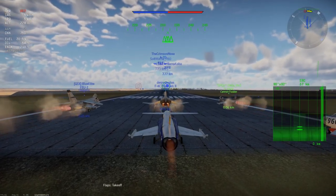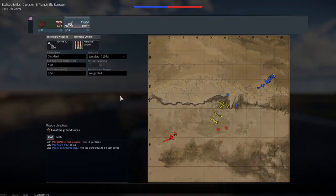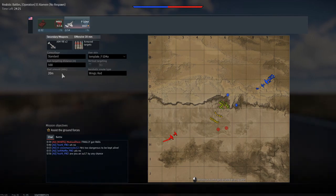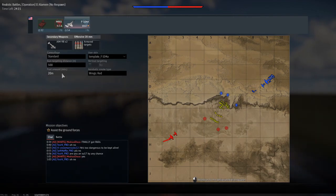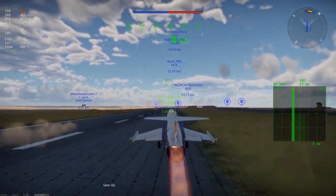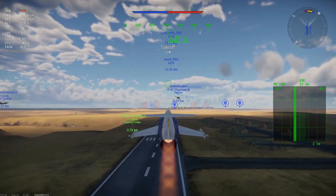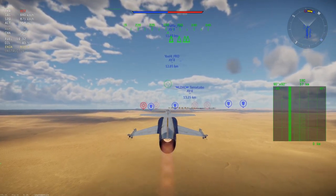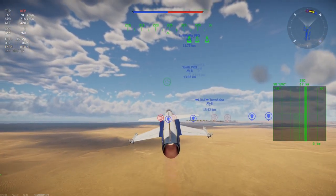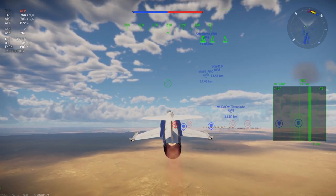Now we are in a 10.7 full lobby match and I'm going to show you guys what you should do. First, I'll take 20 minutes worth of fuel — it's a perfect balance between maneuverability and loiter time. The more fuel you have, the more weight your aircraft will have and the less maneuverable it'll be. 20 minutes gives you enough fuel to last about 70% of the game and won't weigh down your aircraft much, so you can still rely on your speed.